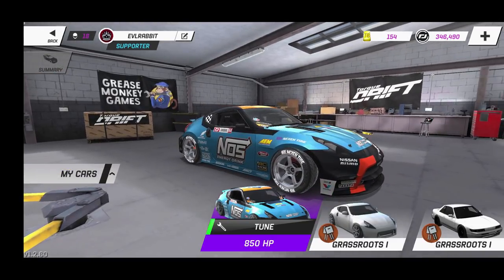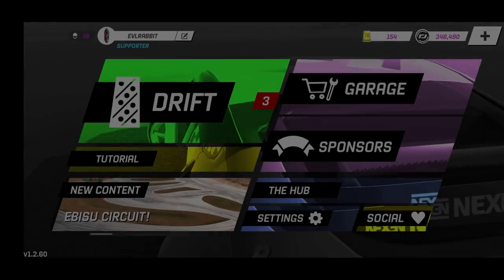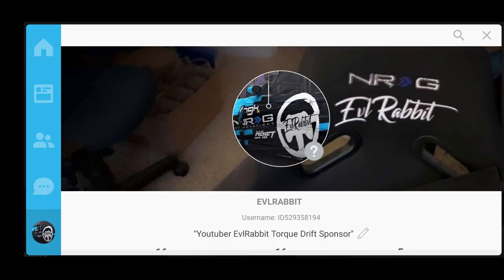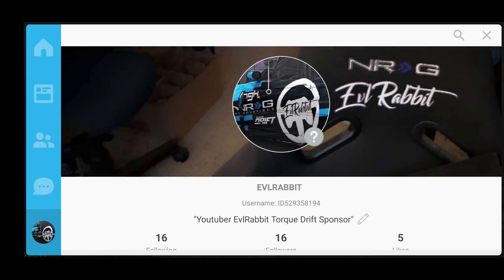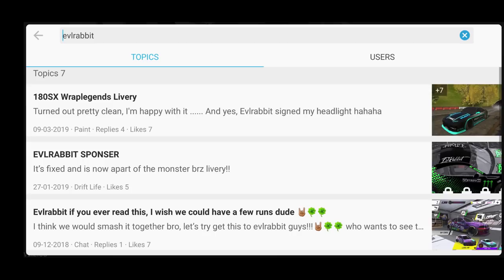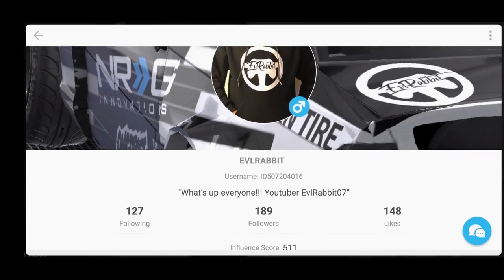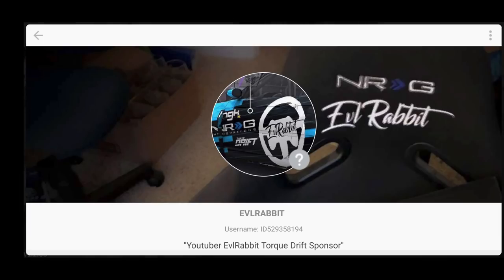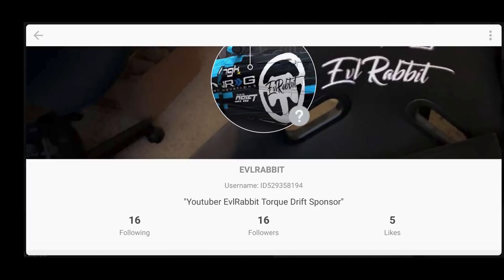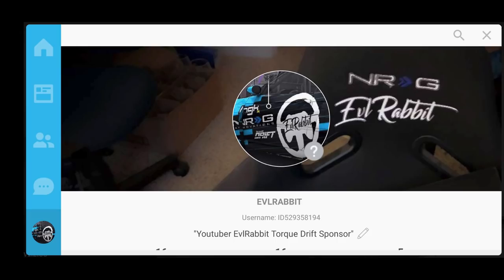You may notice my driver level is a lot lower now because this is a new account on an Android device. Make sure you guys follow me on the Hub on my new account if you didn't check it up on Instagram. Look for the EvilRabbit icon — there are some other ones in there too. There's EvilRabbitFam, who I've gone against before — pretty cool guy — and my original EvilRabbit account which you all follow, that's my iPhone account. So come find my new profile and follow me on here.